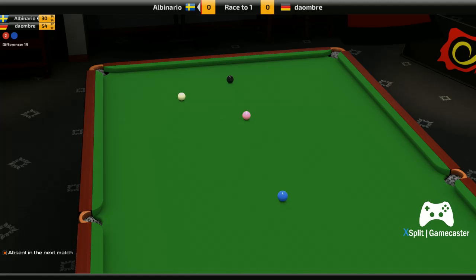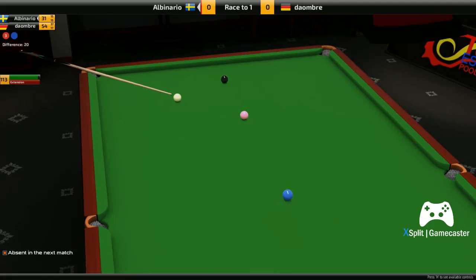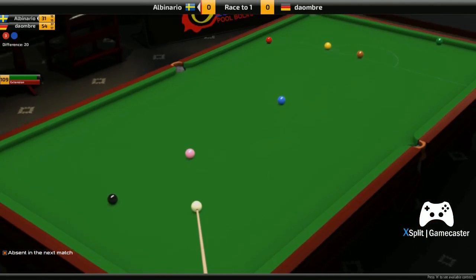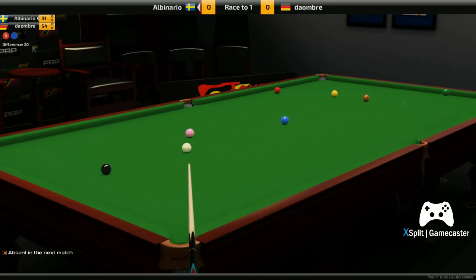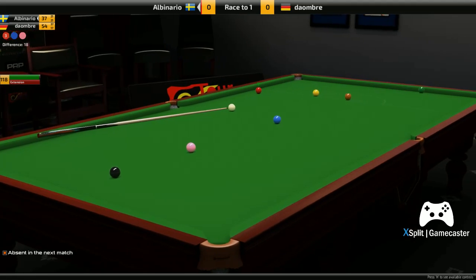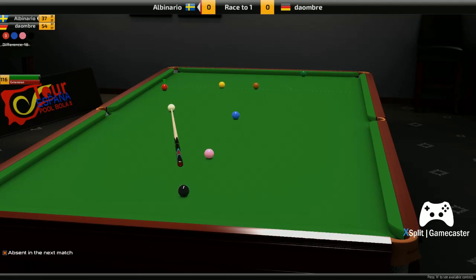Albanario moves on to 30, still 24 behind but the points are there. He needs to guarantee he gets this black - he's going to end up playing this red at distance, and that's why he's taking the pink instead because he can roll through on the pink and get himself a bit closer. He's actually got the wrong angle on it I think, a bit straight, but it just managed to creep in. So this is a tester.